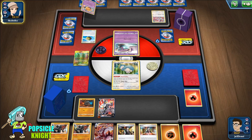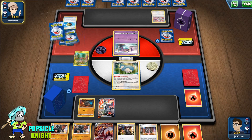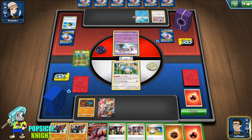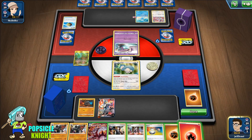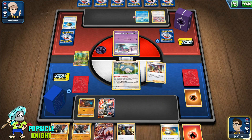They're using Manaphy as well, which searches for Pokémon. I would have preferred to have Rapid Strike here because with the Rapid Strike Energy it only requires 2 energies and we can just snipe these low HP Pokémon. But right now all we have is Single Strike.